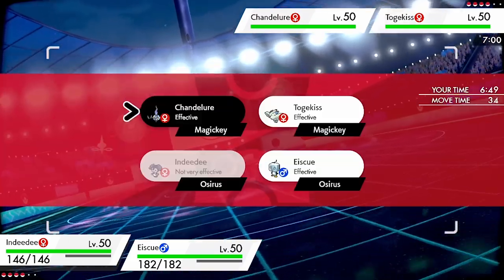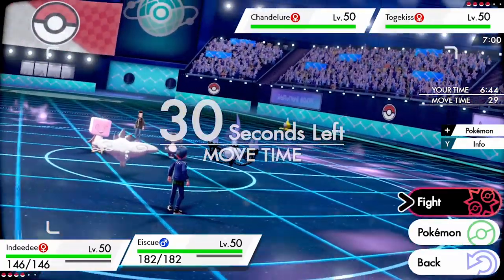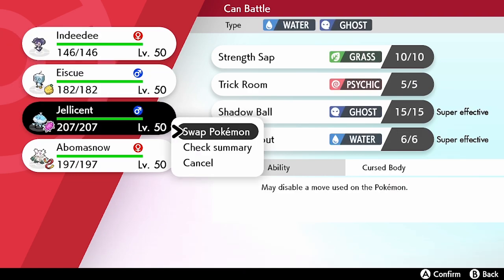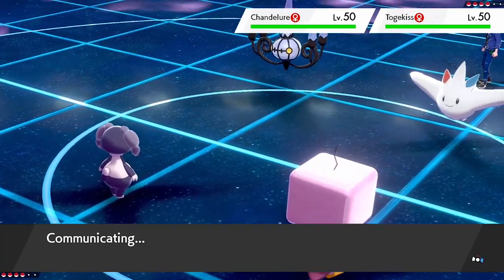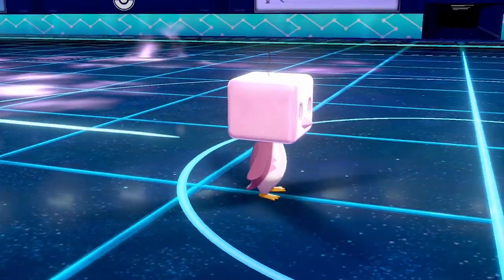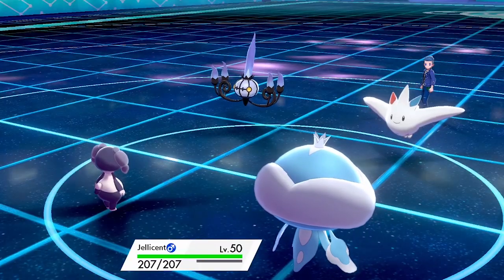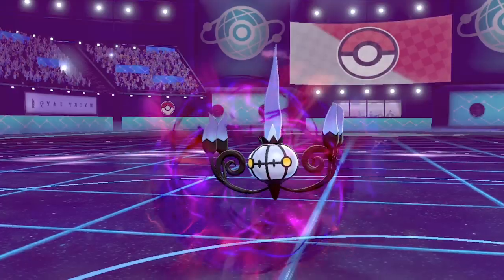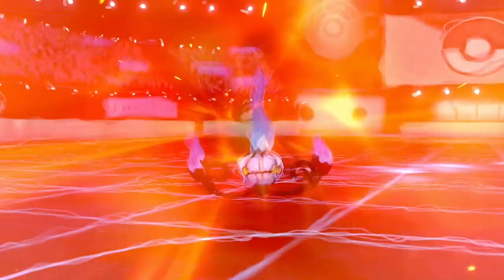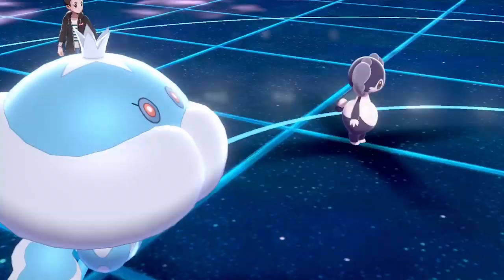I'm going to attack into the Chandelure to try and get rid of it, since it threatens our Eiscue and Abomasnow in the back. I'll keep Eiscue for later and switch in Jellicent, expecting a Heat Wave and maybe Dazzling Gleam or Air Slash from Togekiss. Getting Jellicent next to Indeedee puts me in a nice position to go for a Follow Me Trick Room the next turn.